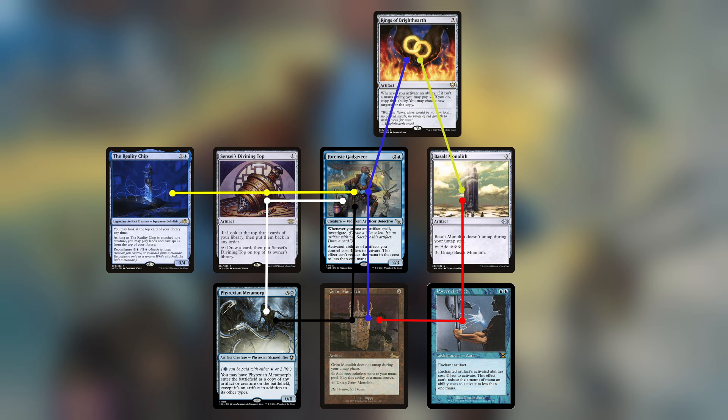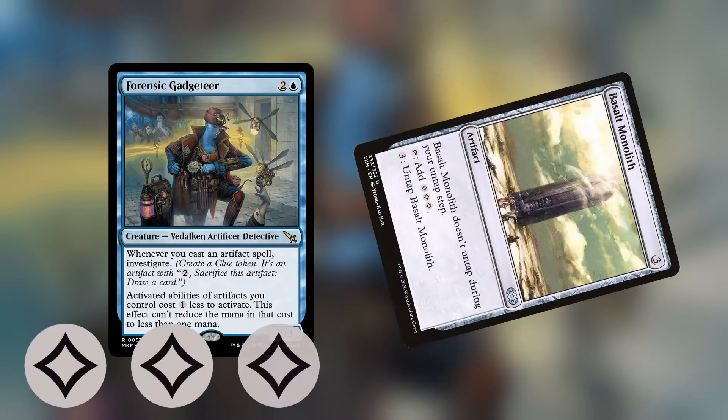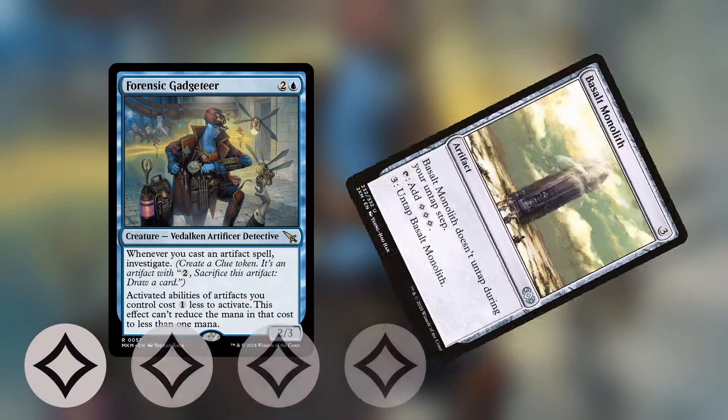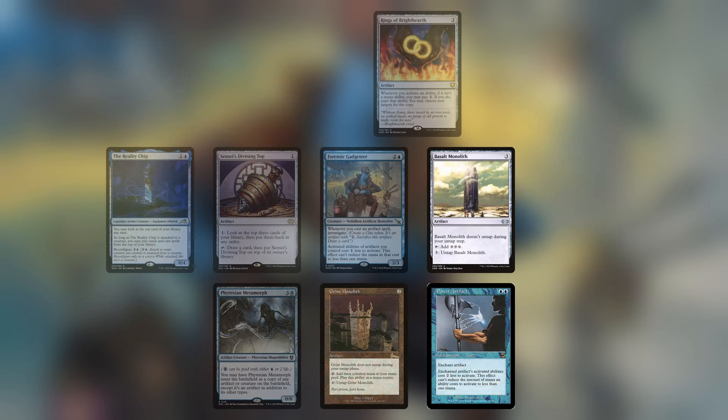Let's go through all of the combos that involve Forensic Gadgeteer one by one. The first combo is really straightforward. With Gadgeteer in play, Basalt Monolith's untap ability is reduced by one mana. The Monolith now taps for three but untaps for two mana, which allows you to create infinite mana on the spot. This is very similar to how Power Artifact works with Basalt Monolith and Grim Monolith, turning both of them into mana positive rocks.